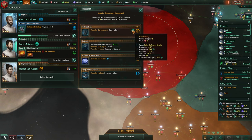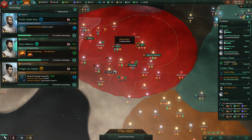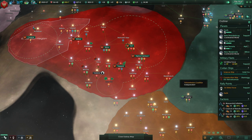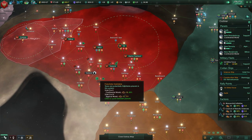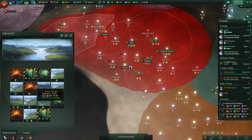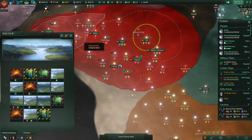Flak battery. Cruisers! I think we want cruisers. I always rush spaceports because I like the ability to create a fleet fast. That is a very valid playstyle.